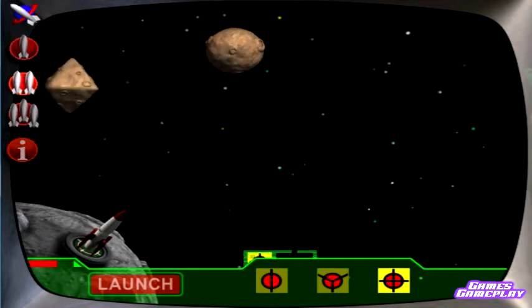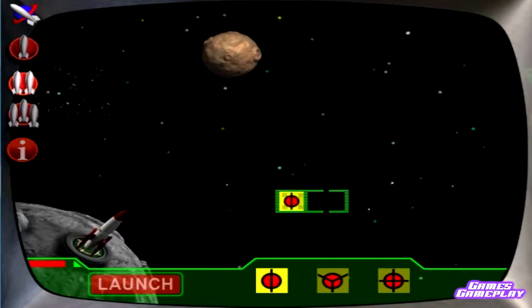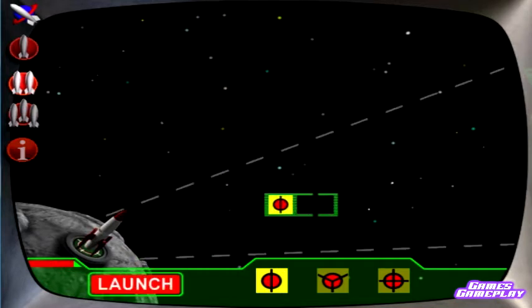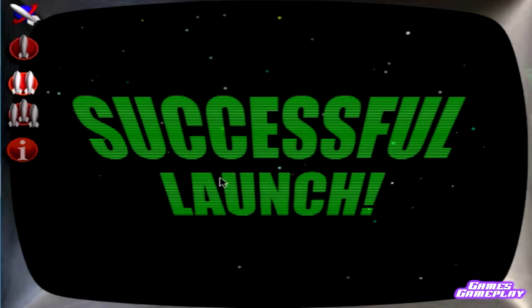Asteroid is now in four pieces, fuel replenished, successfully split in half. Fuel acquisition successful. You put the space in outer space! We have launch!